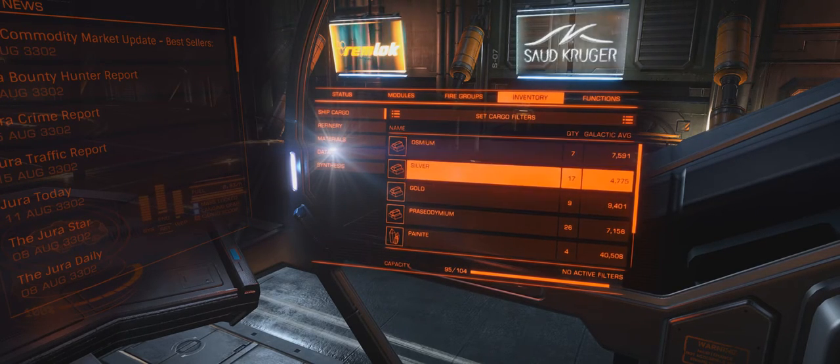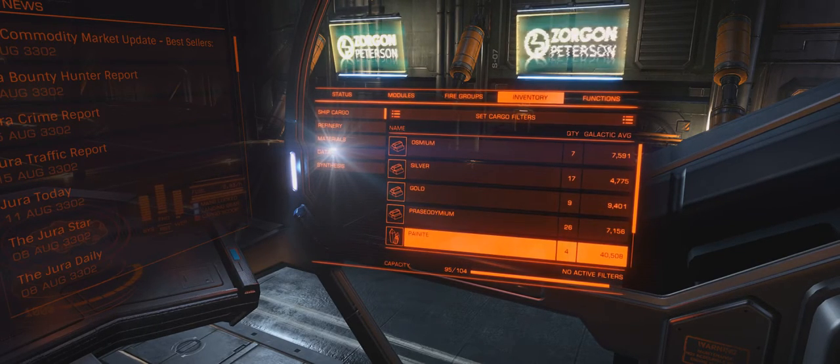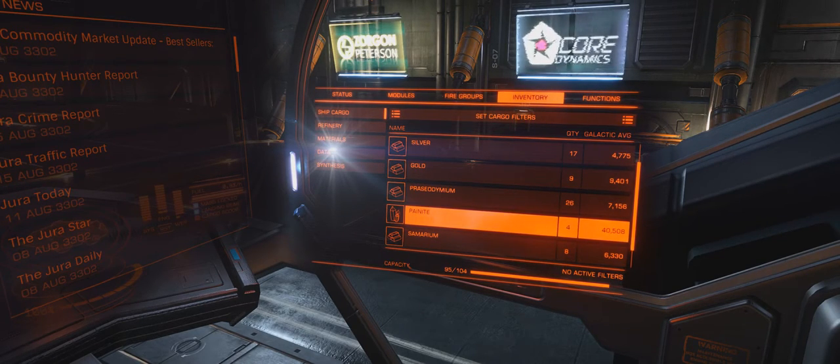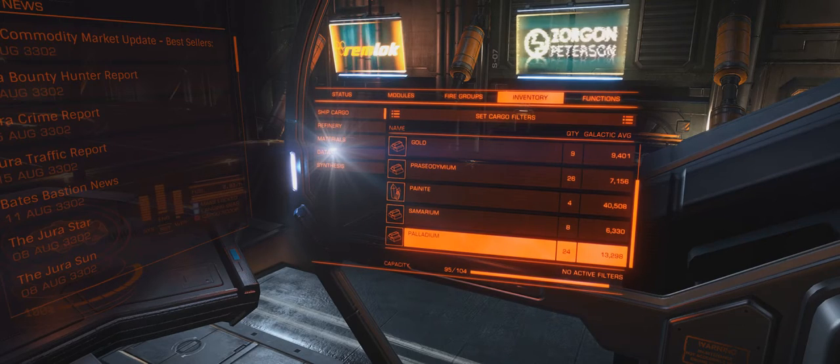So I've got osmium, silver, gold, and Priaziodium - something like that - I've got a lot of that. Panite is like the bomb dot com, but it's kind of tricky to sell for the galactic average. I haven't found a place that will pay that much for it, but you still get quite a bit. In general, I've been able to sell it for like 14,000 a ton. Samarium and palladium - palladium is very good. I've got a lot of palladium, this should give me a nice fat wad of cash.